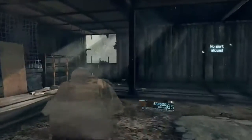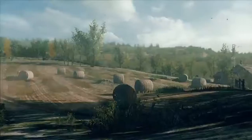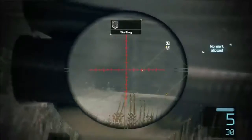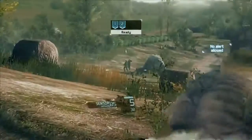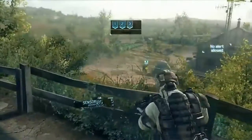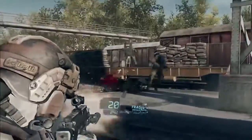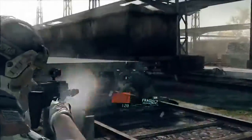Cold Walker features multiple environment types: a massive open environment to test your infiltration skill, and a complex and dangerous rail yard for intense combat where cover, CQC, and reaction time are vital.